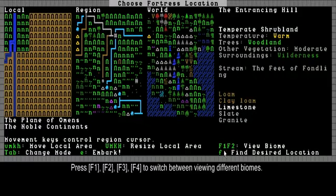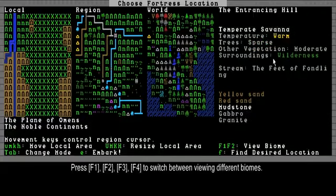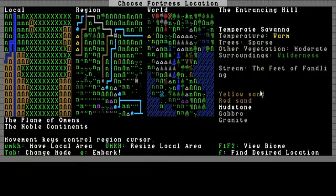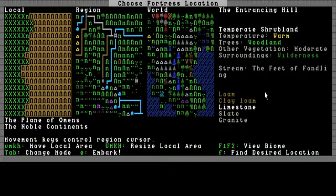With F1 and F2 you can view the biomes — there are multiple in your area. This is the first biome. There's another biome here which is mostly the same: Shrubland and Savannah. There's sand, there's loam, there's limestone. This should be fine. You want some sand if possible in your fortress, and limestone is one of those flux materials. The flux materials are limestone, dolomite, and chalk — so look for one of those if you want to find a site yourself.